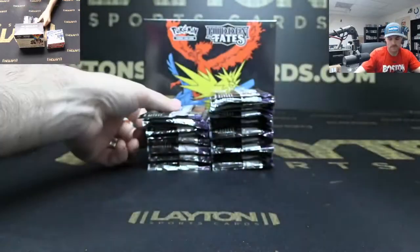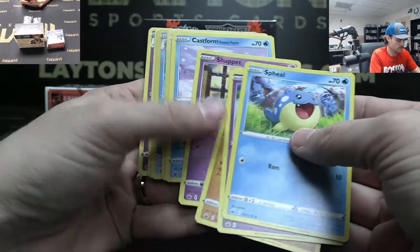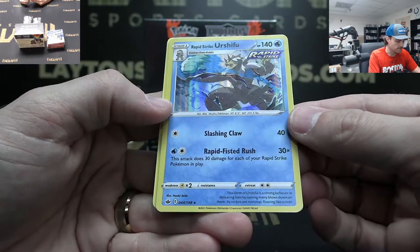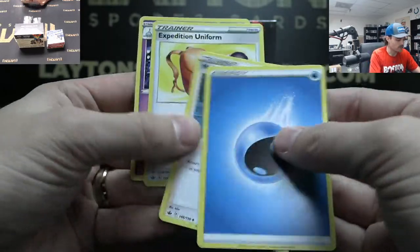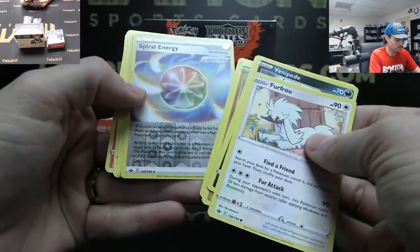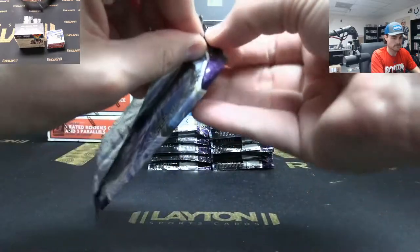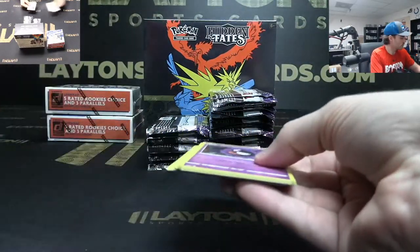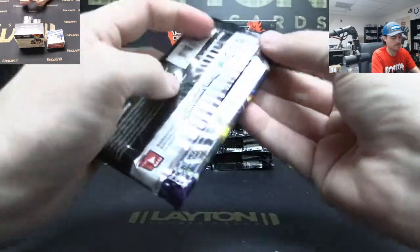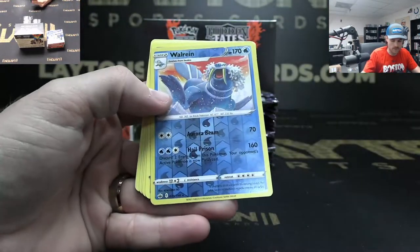Single Strike Urshifu reverse holo — I like Urshifu, it's a pretty chill guy. Furfrou reverse holo, Rapid Strike Urshifu regular holo, the water Urshifu. Spiral Energy reverse holo. Sneasel reverse holo, another Sneasel reverse holo.